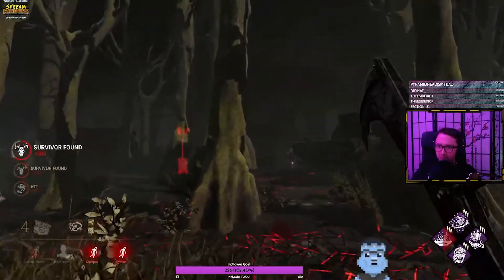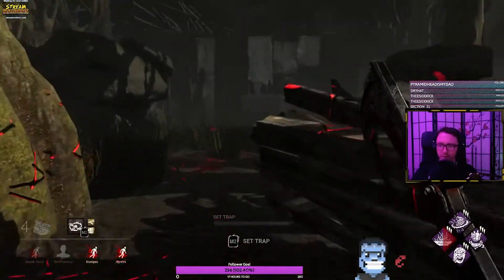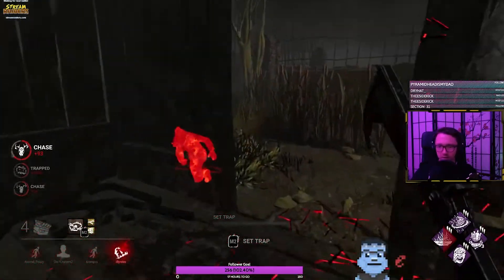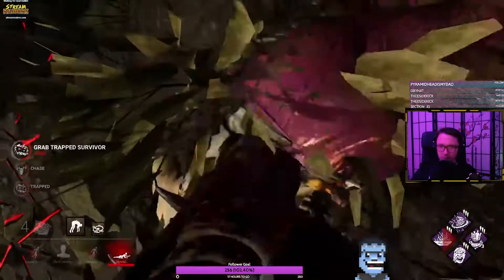D-bagging us — alright, we've got this place trapped up, let's go. Where are you going to go? I'm going to hang left — and they step right into my trap. Thanks for playing.